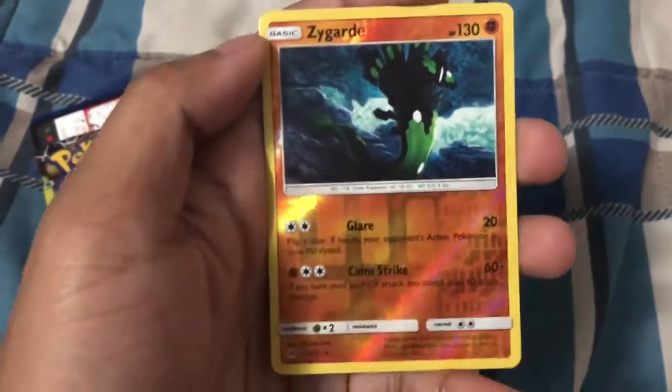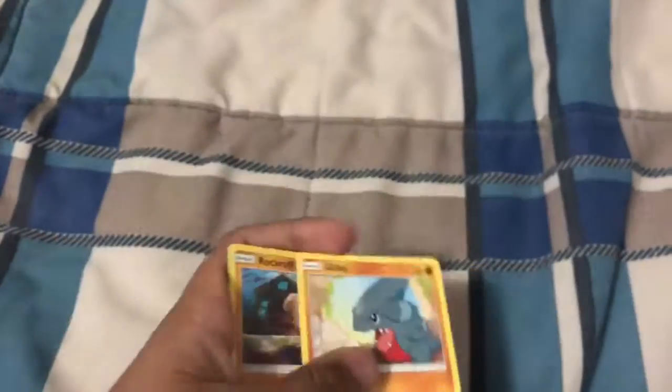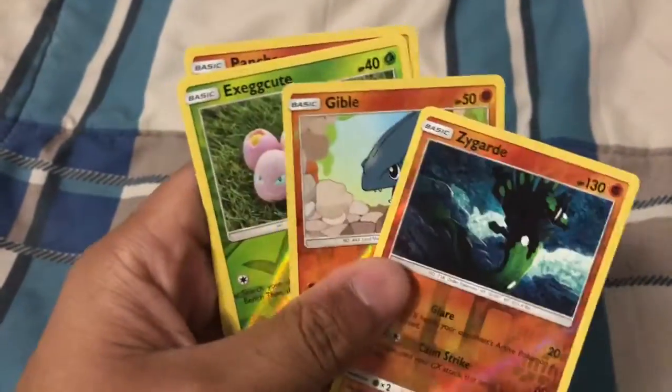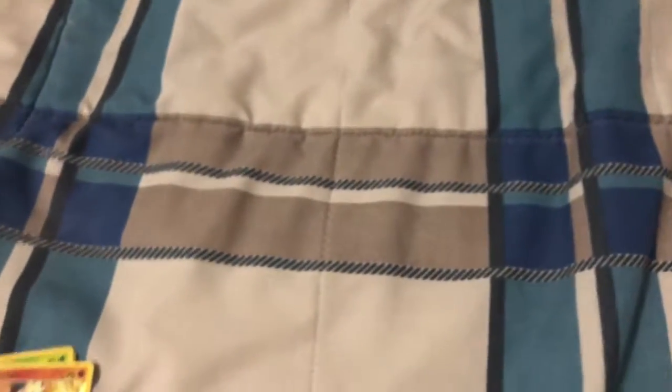Reverse hollo rare — Zygarde! Nice, I'll take it! Not bad at all. Want more Gible though. Sadly we didn't get hollo rares, just regular rares. So that's the Dollar Tree booster haul — we got Zygarde reverse hollo, Gible reverse hollo, Escavalier reverse hollo, and Pancham reverse hollo. All Fighting types. Now let's go unpack the two-packs, two-foils, two-coins bundle.